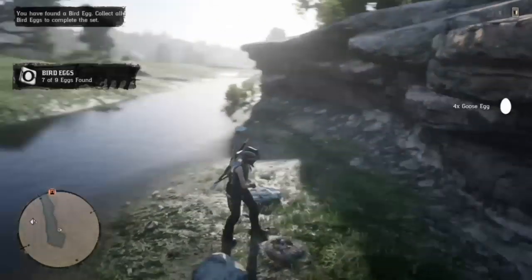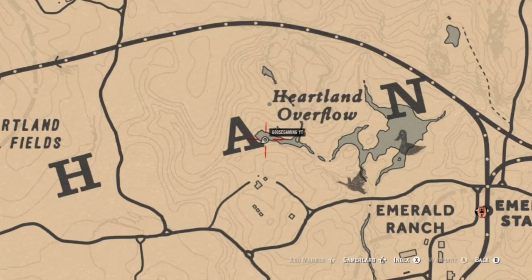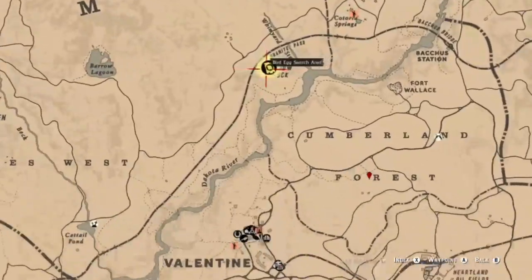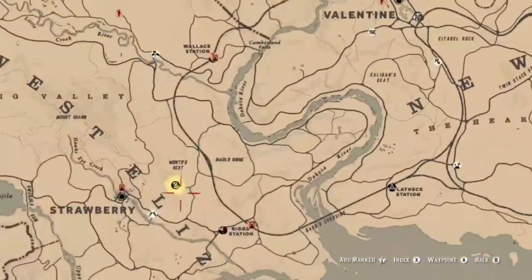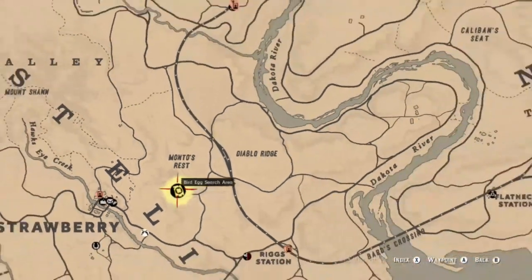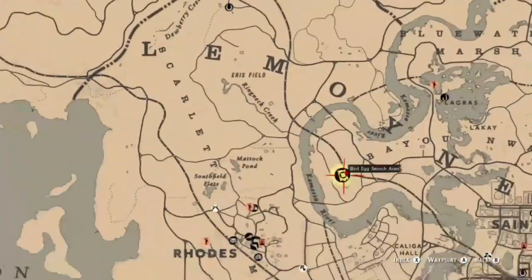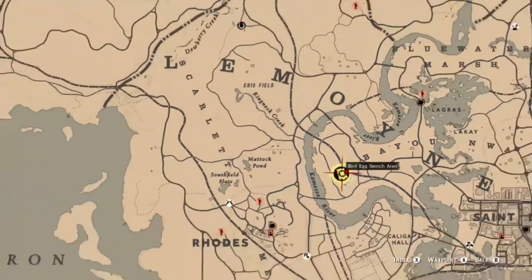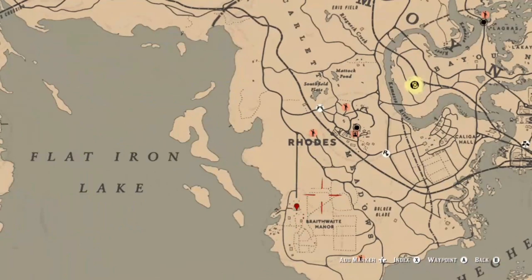For bird eggs, this specific location near the Heartlands is one of those random missions where a white dot pops up — there's actually a wolf over there trying to eat the eggs. I opened the map to guarantee these spots would spawn for you. There are tons of egg spots all over the map but they don't always spawn. That last location on the west part of the map is an eagle egg. There's another location which is a spoonbill egg in the bayou.